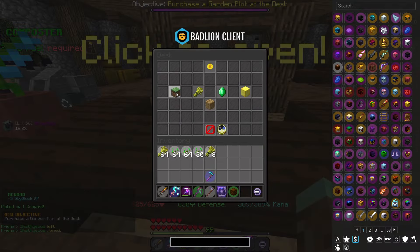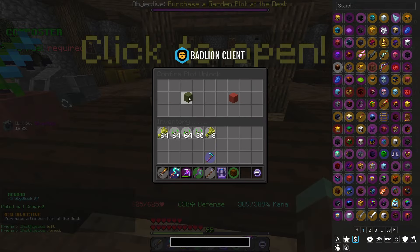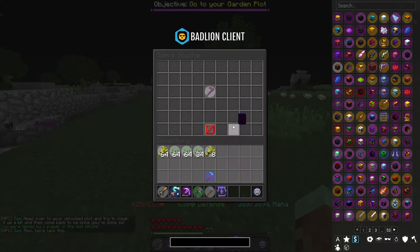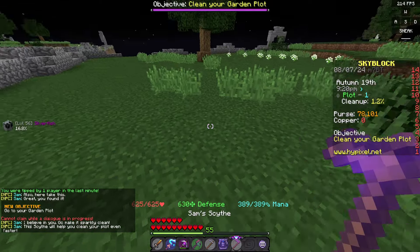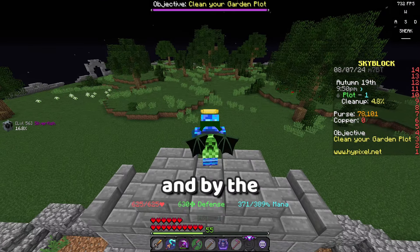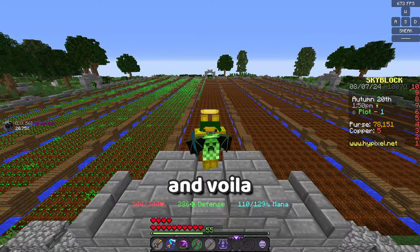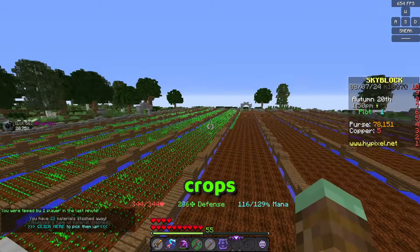Now we gotta buy a garden plot and I feel like we'll just do it on top here and we just start cleaning — that's basically what we have to do. Oh, and we got Sam's scythe. And by the power of editing, this will all be cleared and ready. And voila, now we just have to wait for my crops to actually grow.